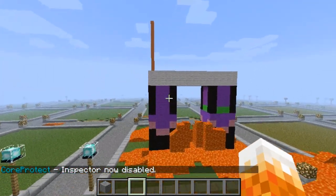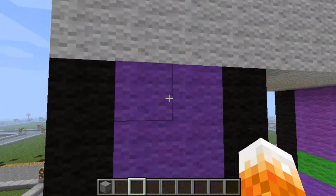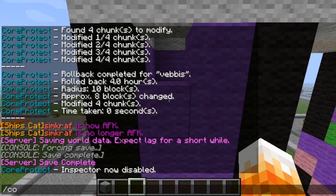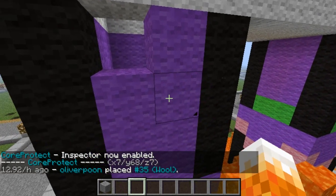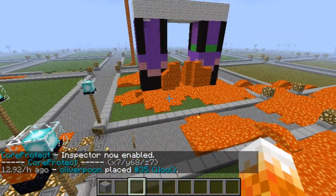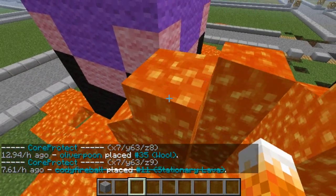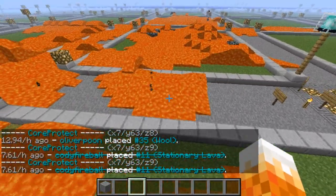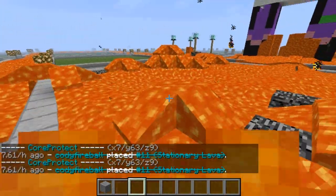Somebody was trying to build something in creative here — I don't think they've finished yet but they'll come back. If you click on that — I just grieved it off. It's enabled now. That was Oliver Poon, so he was the creative builder, but somebody came along — Cody Ball, okay. Cody Fireball and another person.